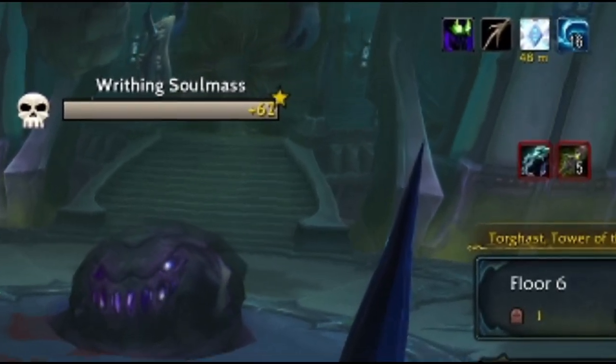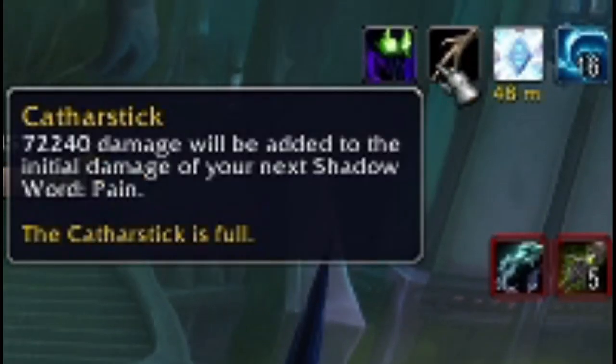Your Catharstick is a buff which you get at the start. During this whole Torghast, every single bit of damage you take, you will add to your next initial attack. In my case it was Shadow Ward of Pain, but this will change depending on your class — it could be anything, you will have to have a look.